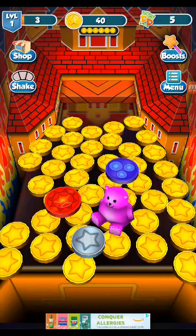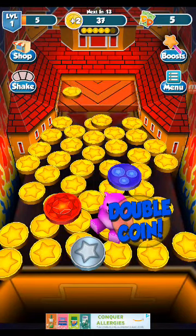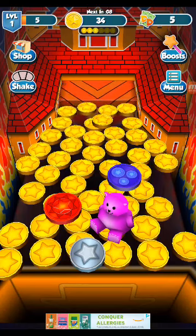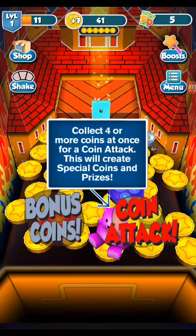Okay, I'm going to put four coins down. Got two. Collect four more coins at once for a coin attack. This will create a special coin and prize.